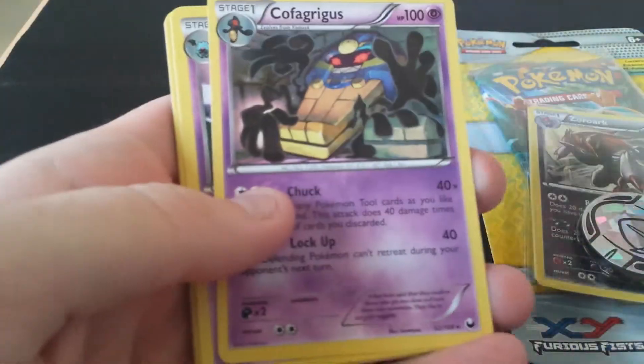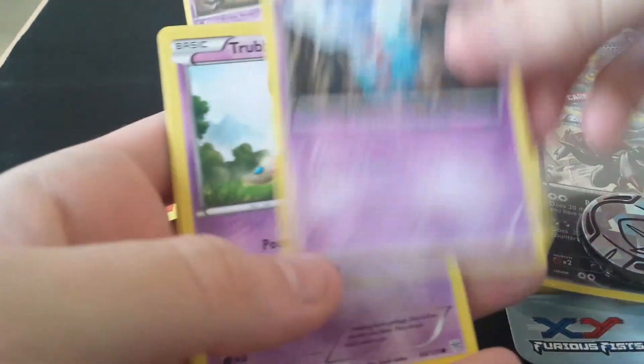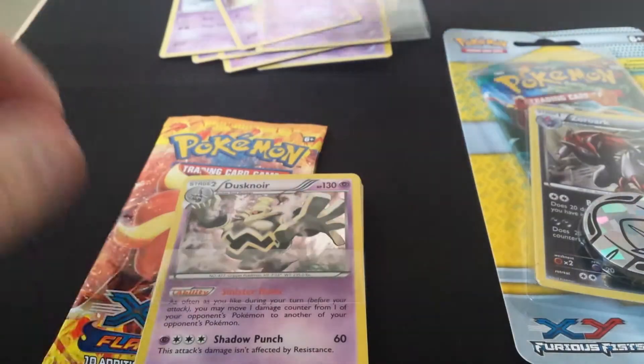So we've got a Foil Siglyph, Cofagrigus, Swubat, Garbodor, Wubat, Trubbish, Gullet, Grimer, Gatheta, and Drifloom.